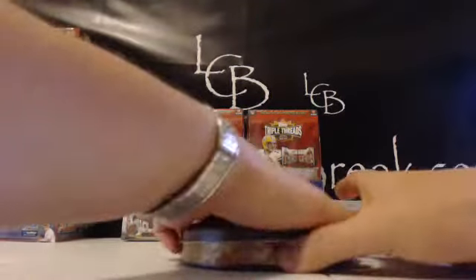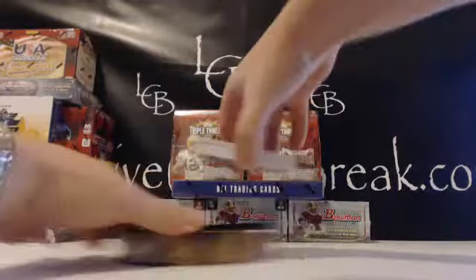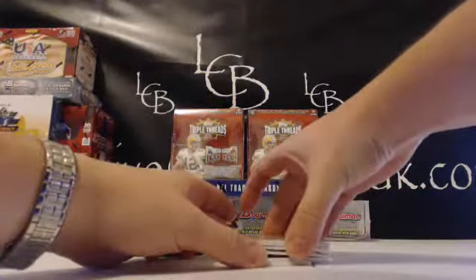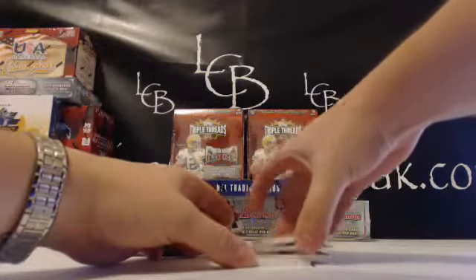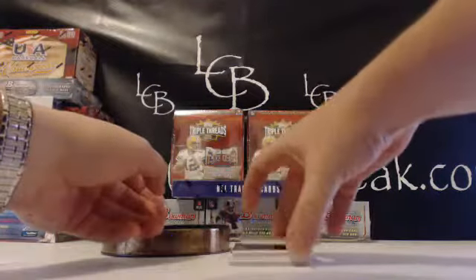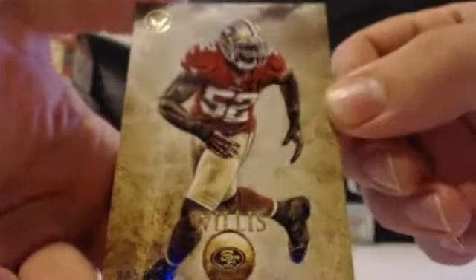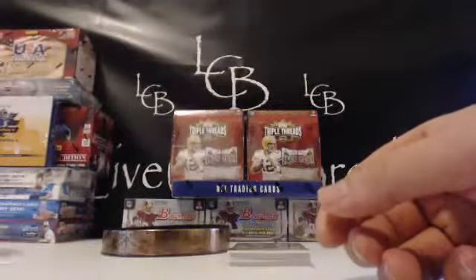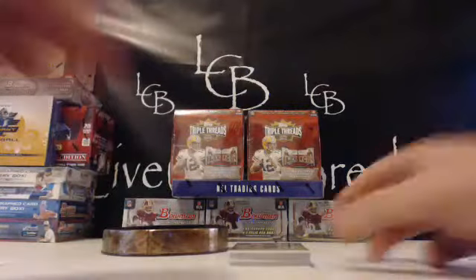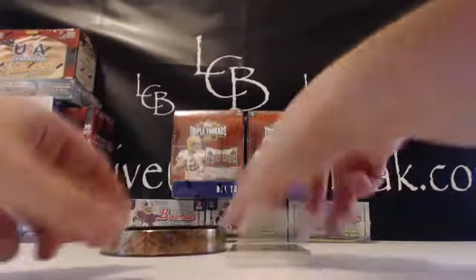Alright guys, second half of the break, Box of Valor. Good luck. Let's see what we got for the patch. We got Patrick Wills out of 170 for the Niners. I saw Florida just got put under a weather watch too. It was a nice glory parallel — actually nicer than a couple of cards in the box, so I'm going to do that one last.